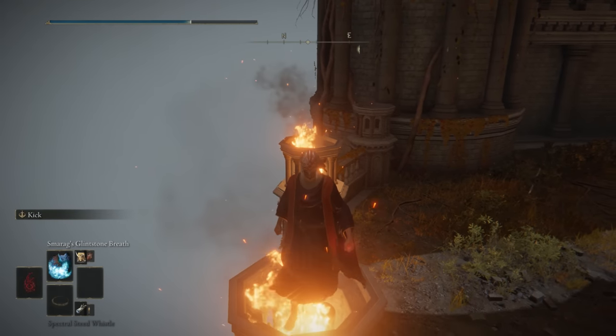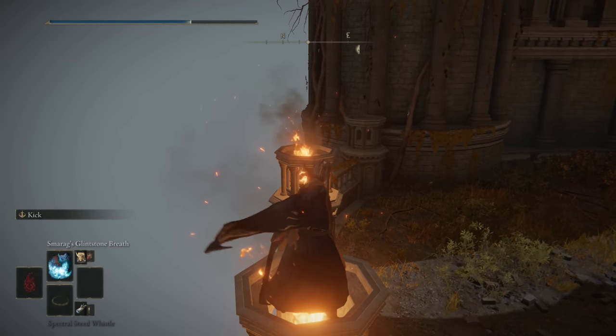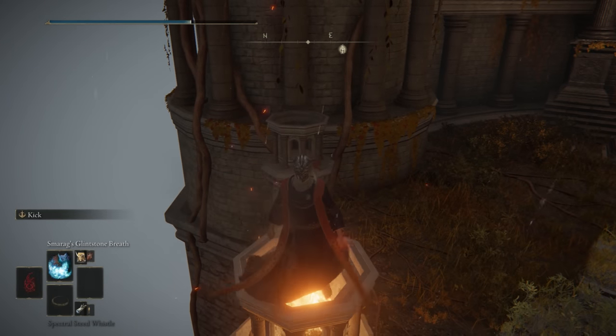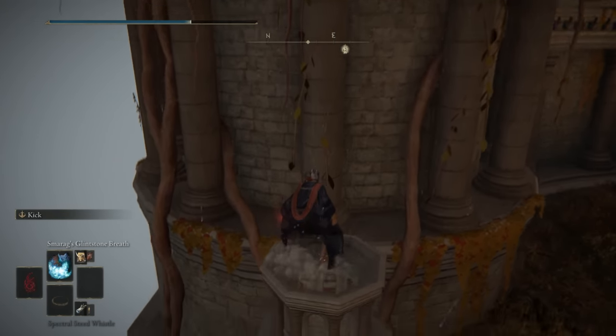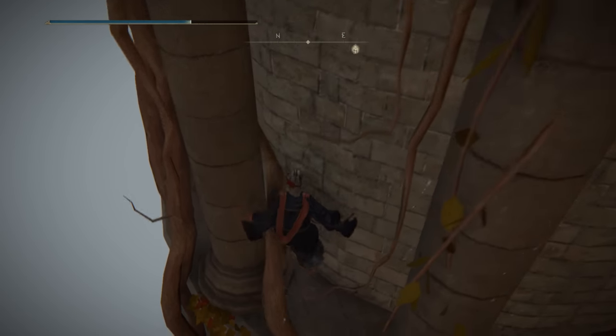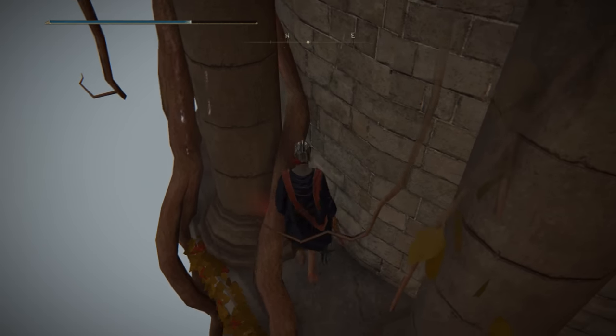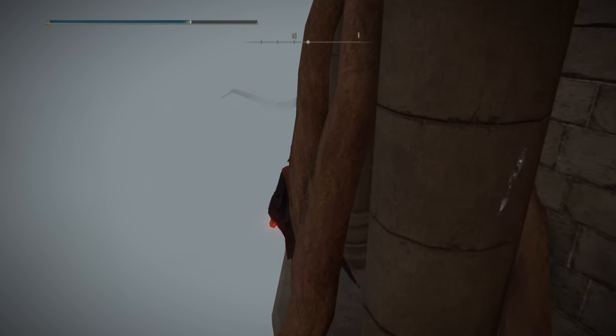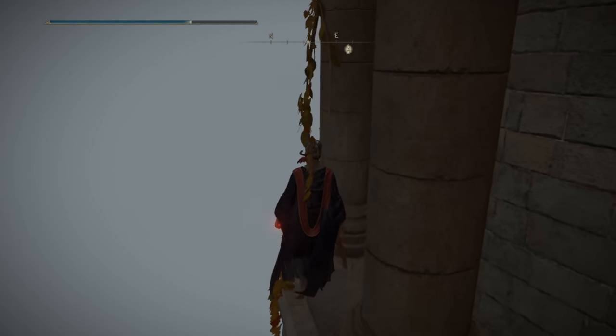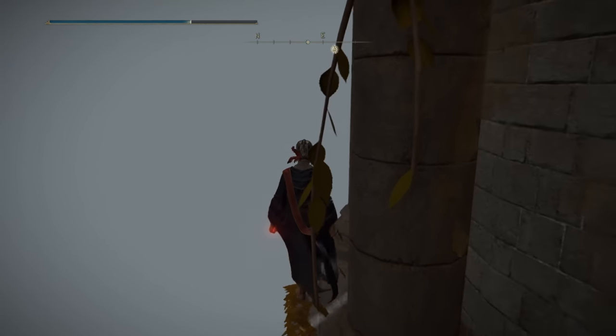Now proceed up and what you're going to notice is it's going to be a long sprint. You can do this by simply using your mount and then proceeding forward. You're going to notice that your mount's not going to actually come out — what's going to happen is it's going to buff your speed when you sprint. We then want to go along the wall here and walk slowly so that we do not fall.